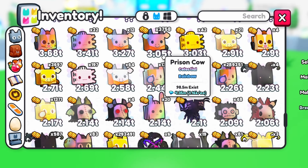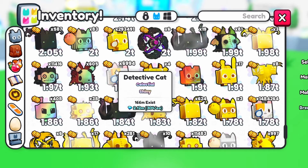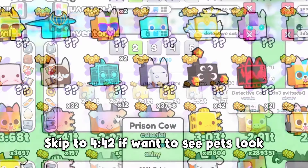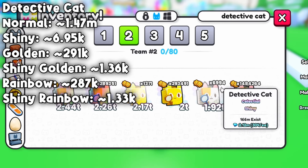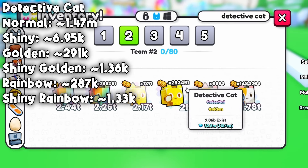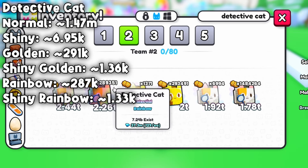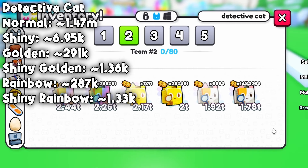I also got many more stat pets. Prison axolotls are more interesting though because it's the second best pet in this update. Now let's see how many of each pet I got. Starting with detective cats: I hatched around 1.47 million normal, around 6.95 thousand shiny, around 291 thousand golden, around 1.36 thousand shiny golden, around 287 thousand rainbow, and around 1.33 thousand shiny rainbow.